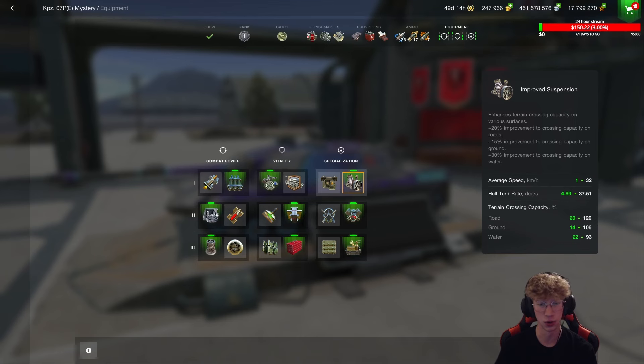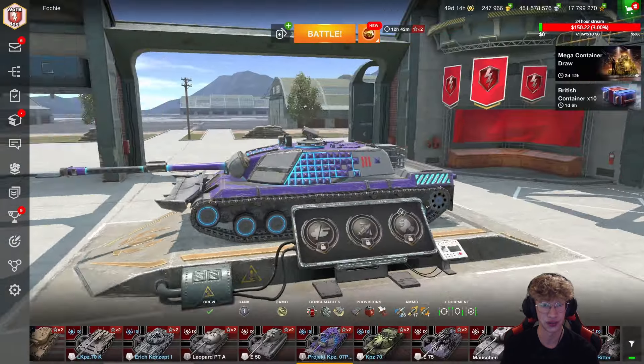Something interesting about this tank is improved suspension. Instead of having camo net as the second option for the specialization tab, you get improved suspension — something the VK72 also has — and that is what I recommend you use instead of view range. Because this is a heavy, you're not going to be spotting anyone for yourself 95% of the time. Getting the extra mobility in terms of average speed, hull turn rate — which goes up by quite a bit — as well as terrain resistance when going off-road will be more beneficial than using optics.